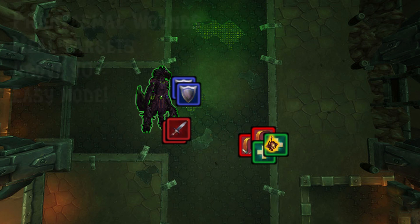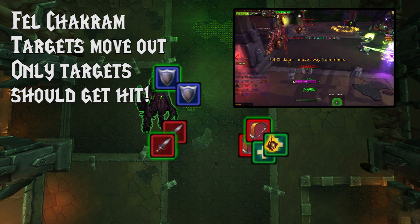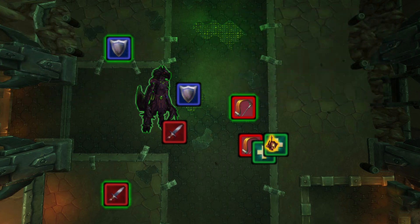Next up is Fal Chakram. This is going to target a ranged, melee, and tank. Ranged, go out of the ranged group somewhere towards the center of the room. Melee, go out of the melee to the left and forward. Tank, go to the right and forward. You should then have a clear path for the Chakram to do a triangle and come back to the boss.